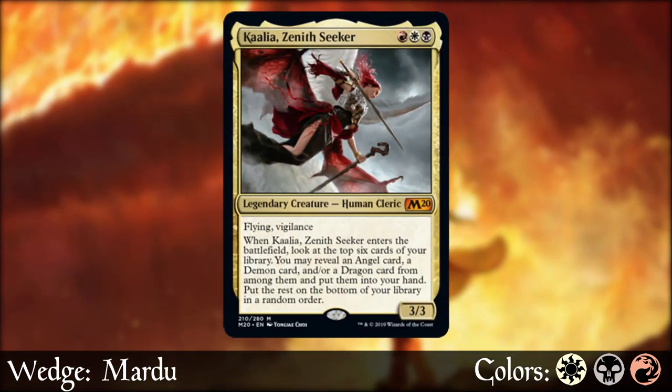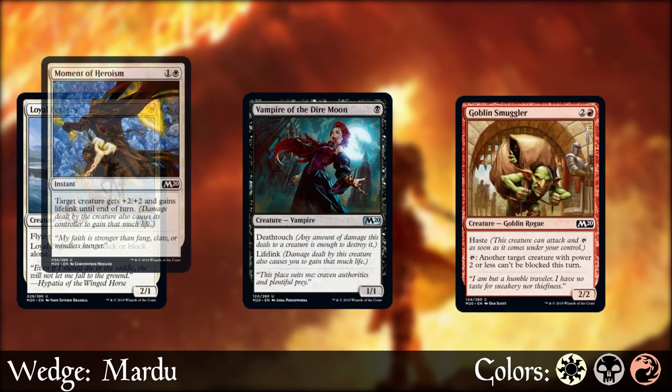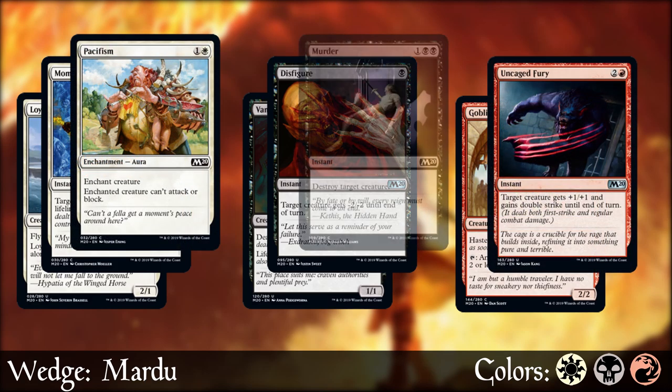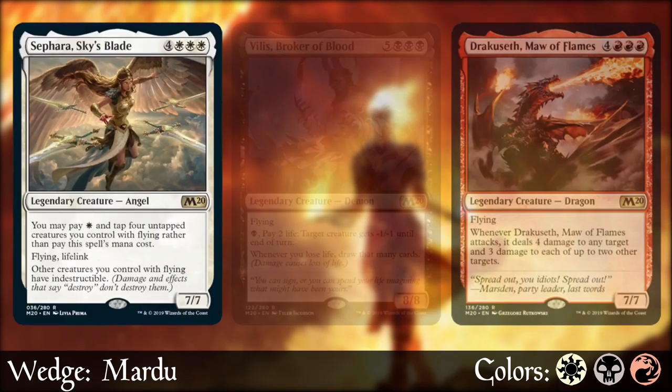Moving on to my friend Tyler's favorite wedge, we have Mardu — white, black, and red — and they have that all-in aggro game plan. Aggro strats like this are pretty straightforward: do damage quickly and don't let off the gas pedal, but the decisions of when to play that combat trick or how to use that great removal option are critical to make sure you can close out games, or buy time for our crazy bombs like a rare angel, dragon, or demon to finish the job.